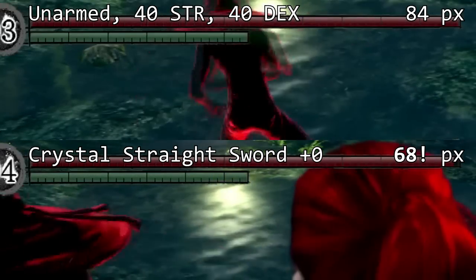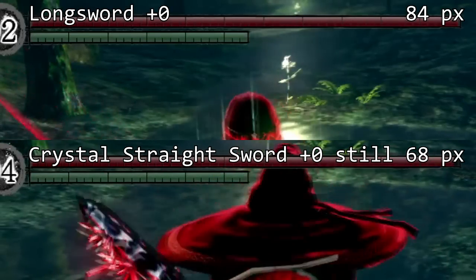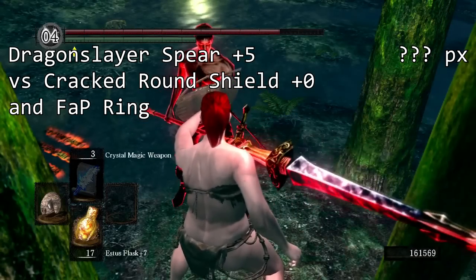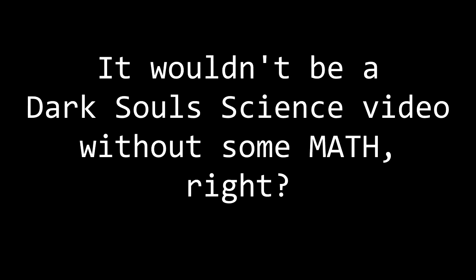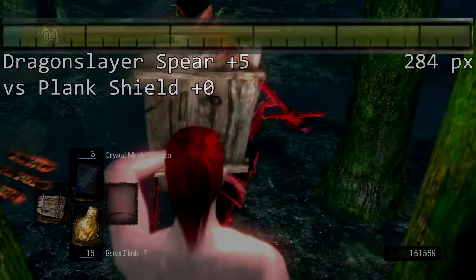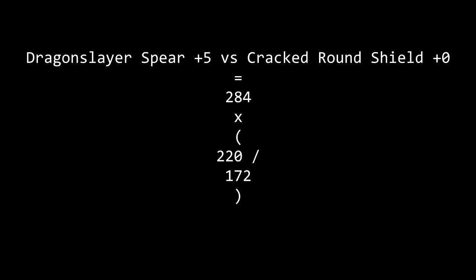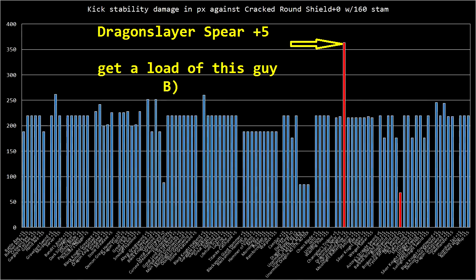The crystal straight sword earns the dubious honor of being even lower than an unarmed kick — even lower than a longsword plus zero. It's hereby cemented as probably the worst weapon in the game. Truly a weapon fit only for cheaters. The dragon slayer's spear is at the other end of the spectrum, dealing so much stability damage that it immediately broke my guard with the cracked round shield plus zero. So I had to take new measurements: the longsword plus 15 against a plank shield plus zero does 172 pixels, and the dragon slayer's spear against that same plank shield did 284 pixels. Extrapolating, the dragon slayer's spear would do about 363 pixels — or 199 stamina damage — against the cracked round shield plus zero. That puts it far ahead of all other weapons. Why the dragon slayer's spear? It's completely arbitrary!